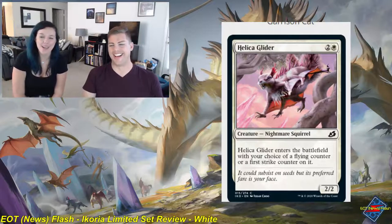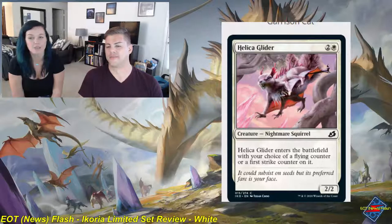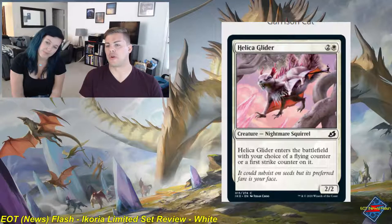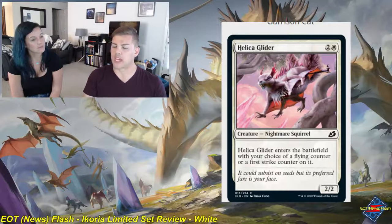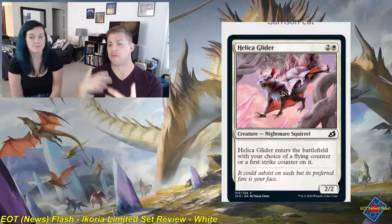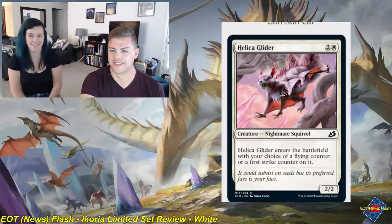Helica Glider is a two and white common creature — a nightmare squirrel — a 2-2. It enters the battlefield with your choice of a flying counter or a first strike counter. Being a 2-2 first striker isn't all that great, but if your opponent has smaller bodies it can hold the ground with first strike. For the most part, I'm going to put this thing on flying mode and just turn it sideways. It's a solid 2 — I like the versatility, and it really ties into that theme of building your own monster. Mutating onto this gives your creature flying as well, which is pretty cool.